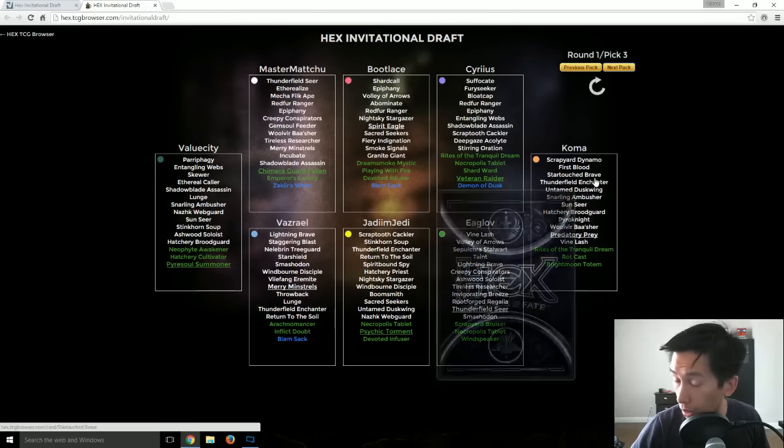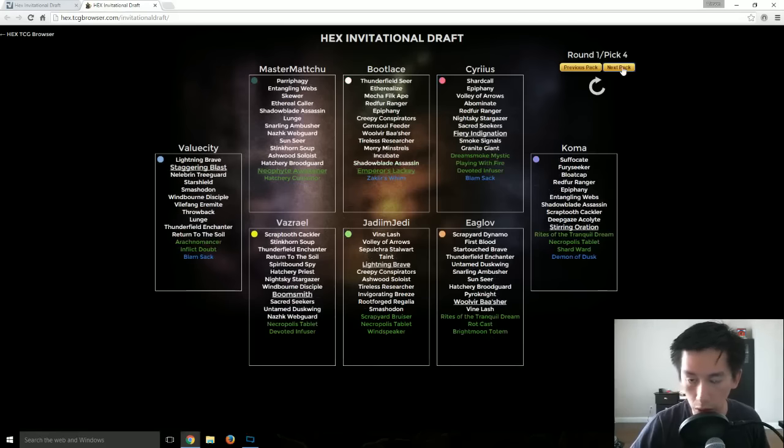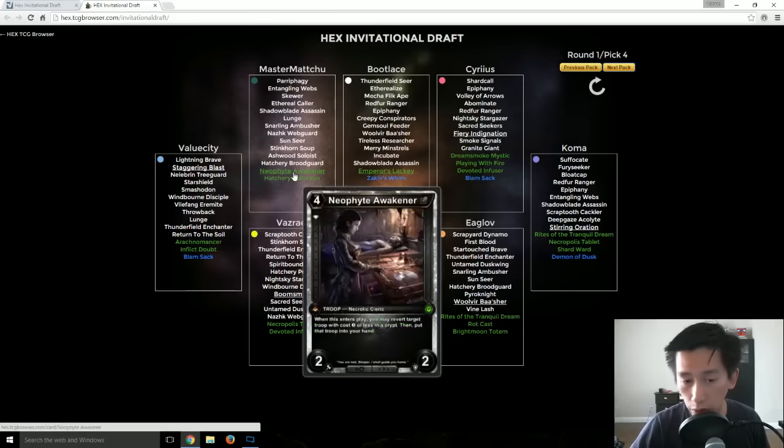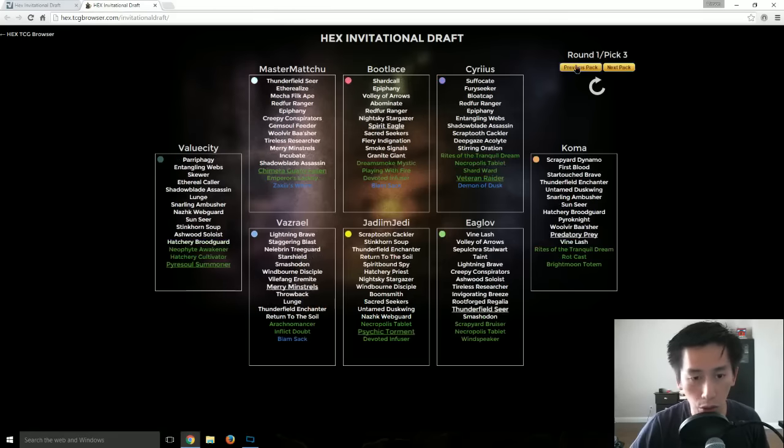Let's go on to the fourth pick. Emperor's Lackey — a strong card with strong reversion. Another Neophyte Awakener for Master Machu — so he has two. I wish I could see what the actual cards were by hovering over their names. Oh wow — it does tell me the picked cards! This is awesome — you can see what was actually picked by each of the players so far in their rounds.